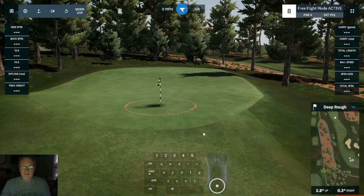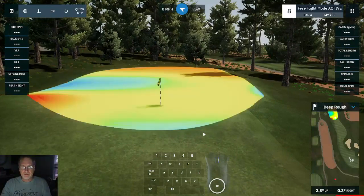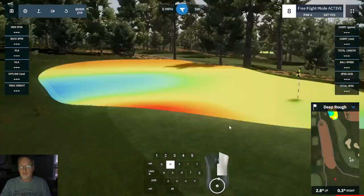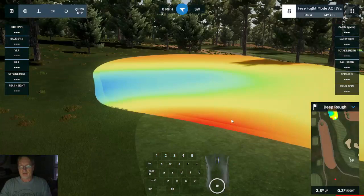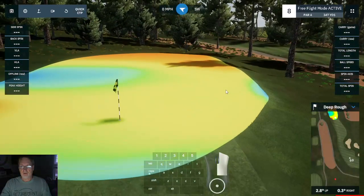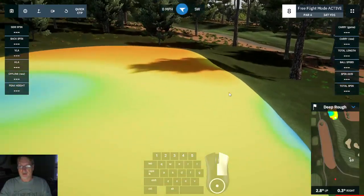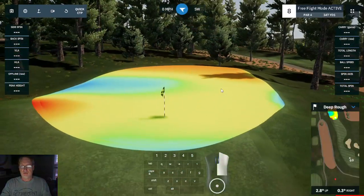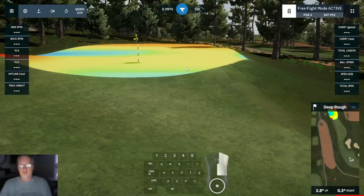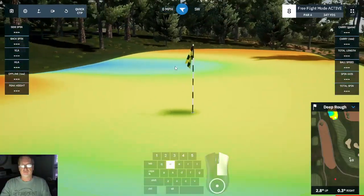Press the Y key to turn the heat map on the green. We can see that the high portion of the green is here — it's much higher here, it's low here, it's fairly level. We go from high to low with this heat map. So we have a false front here, moving from left to right towards the hole a little bit, and around the pin it's fairly flat.